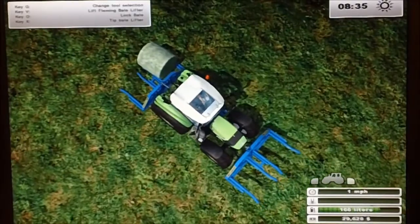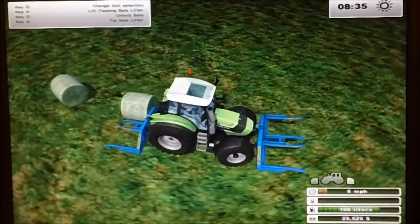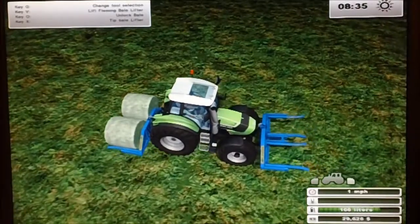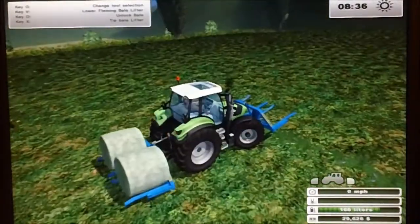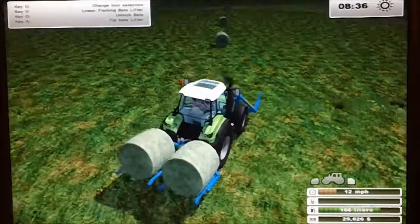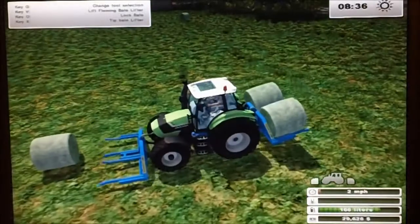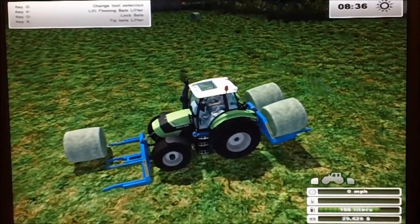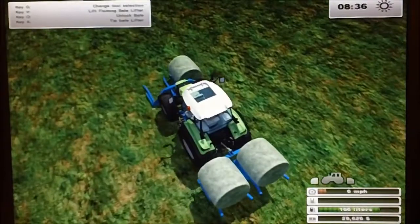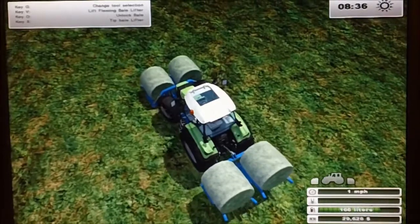The bales have locks that grip them — you can lock the bales into place on the bale fork — then you just lift them up like that and take them up to the farm. It's not a bad way of doing it when you've only got a small field like on this farm, and you don't have to travel that far. Obviously if you need to travel further, you'd stack them up onto a bale trailer.